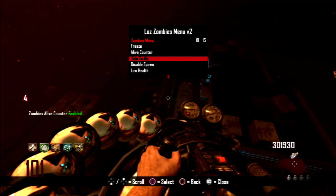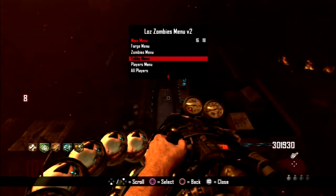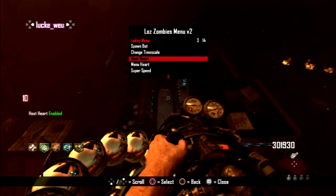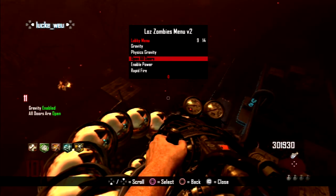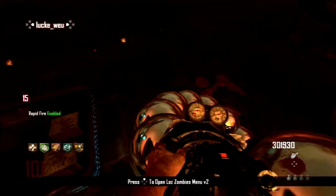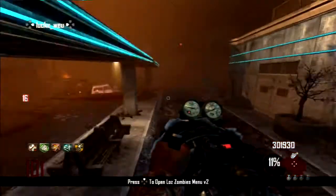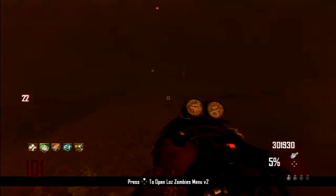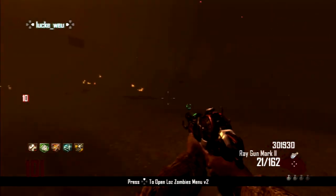You can freeze the zombies, you have an alive counter which I think is cool - it's right there on the side just counting how many zombies are alive. You can disable spawn, give them low health, debug model crawlers, and a zombie boss. Under there you can spawn a bot, change the time scale, do menu heart, super speed, and gravity. You can open all doors, and this is where you can enable rapid fire. That's basically it for this menu - I hope you guys enjoyed, if you did don't forget to like, subscribe, and comment down below. I'll see you all in the next one, peace.